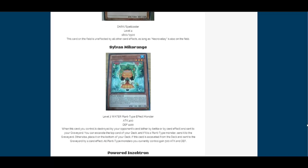We also have Sylvan Mico Orange — I'm not sure how you would really say that. I like the artwork though; it's like an orange person, I guess. More support for them, of course — more plant support. I'm still wondering what these are going to be able to do. This archetype looks like a lot of fun, and it looks like some interesting support for it.